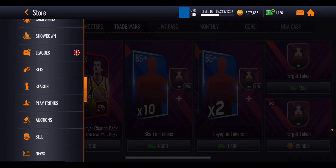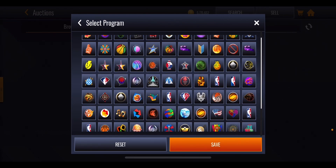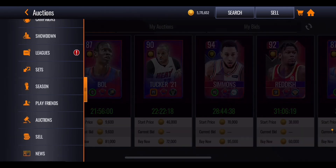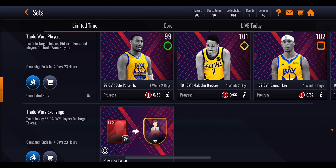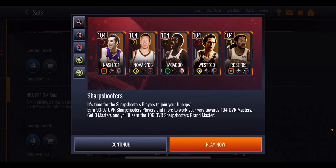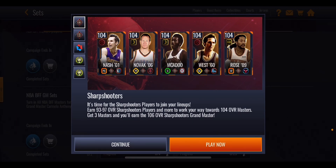It's impossible to get John Wall no-money-spent unless you buy him on the auction house - eventually all of these guys will end up there, as we've seen with multiple promos in the same format. You'll need to stock up on coins, maybe by selling cards or making profits on snipes. The sets end about a week and two days after the promo finishes, then those players become auctionable. Also, there's a main promo with a bunch of 104 masters and a 106 grand master Steve Kerr you can potentially get completely no-money-spent - check the video in the bottom left corner for all the tips and tricks.